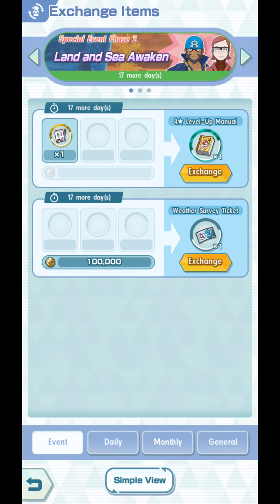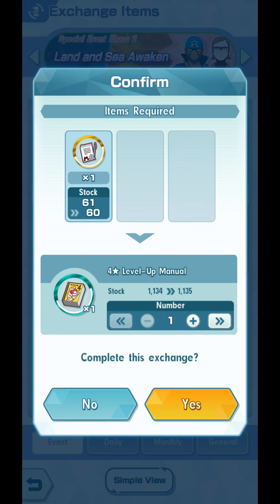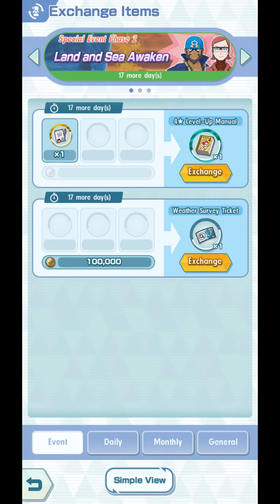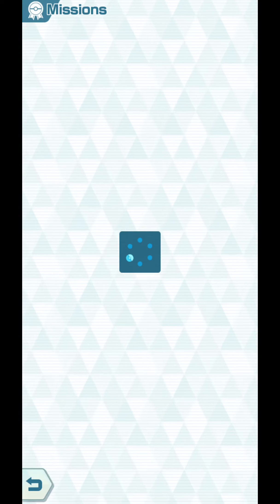And that's all the limited items. For now, you can use all the weather survey tickets that we got and exchange them for 4-star level-up manuals. I'll keep one just for remembrance purposes. And remember that we can claim our mission rewards over here.